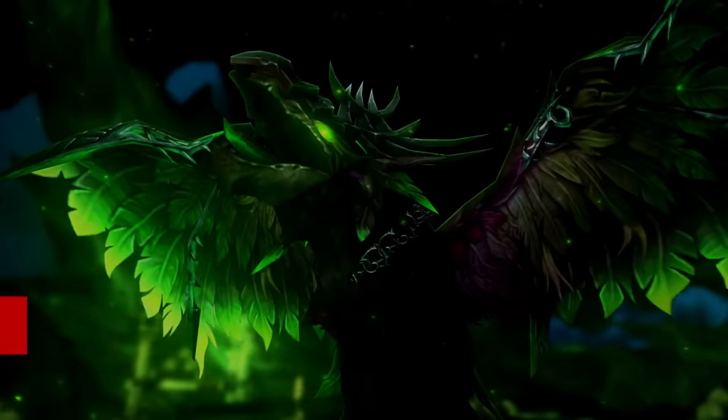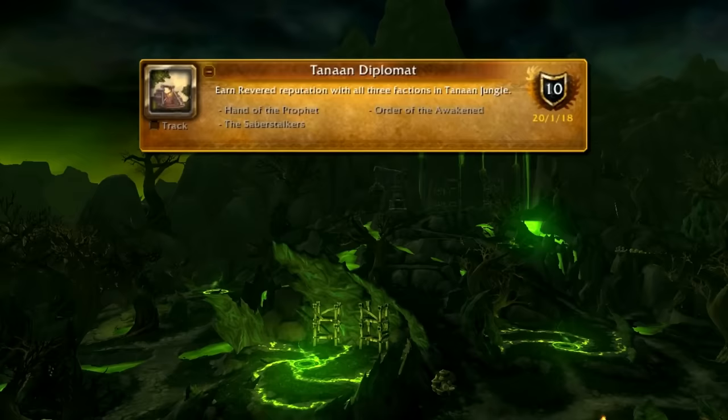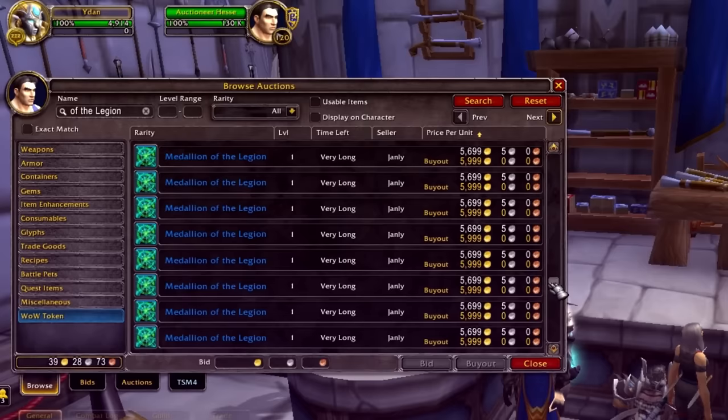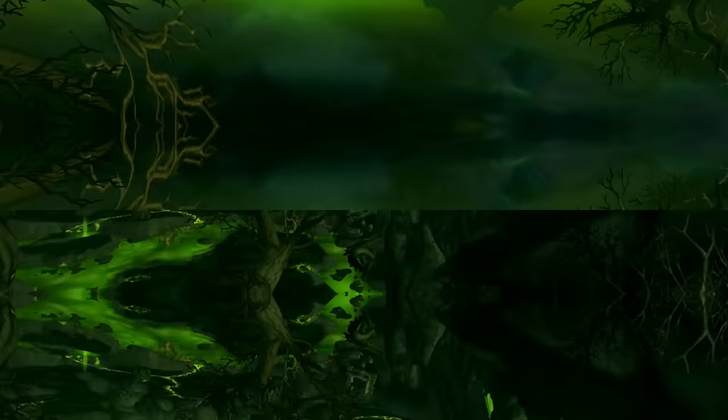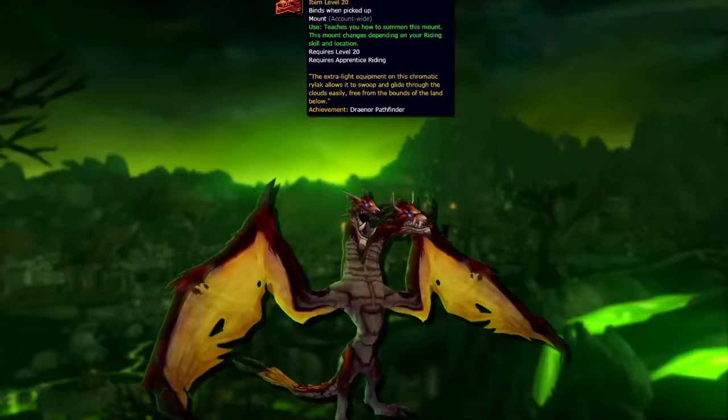Number 3: the Tanaan Diplomat. In the process of getting this achievement, you can potentially unlock 5 mounts. Tanaan Diplomat is the achievement required for Draenor Pathfinding — the meta achievement that allows you to fly in Draenor — so it's a pretty useful thing to get. You can get this to Exalted if you just buy 21 Medallions of the Legion, which is a really quick rep grind if you have tons of money, as each Medallion usually goes for around 10k on the Auction House. Otherwise, you can just farm it by doing all the quests in Tanaan Jungle and then dailies.